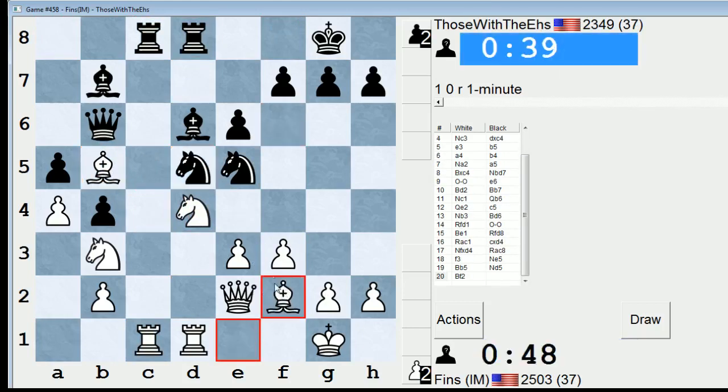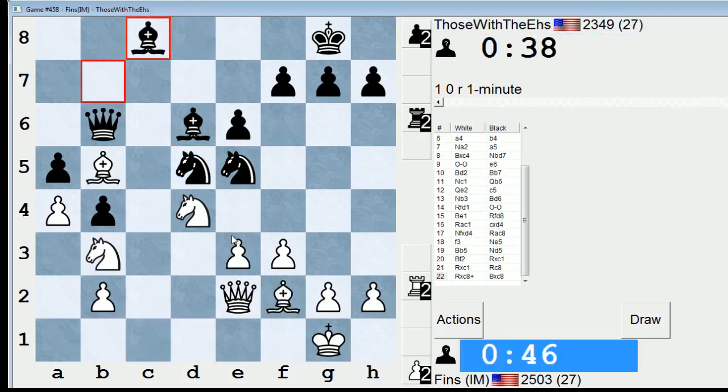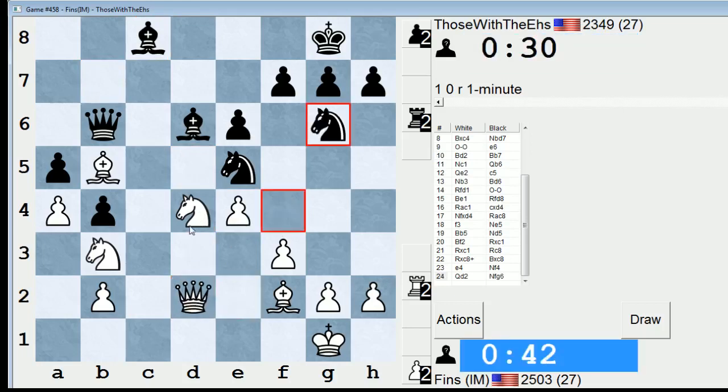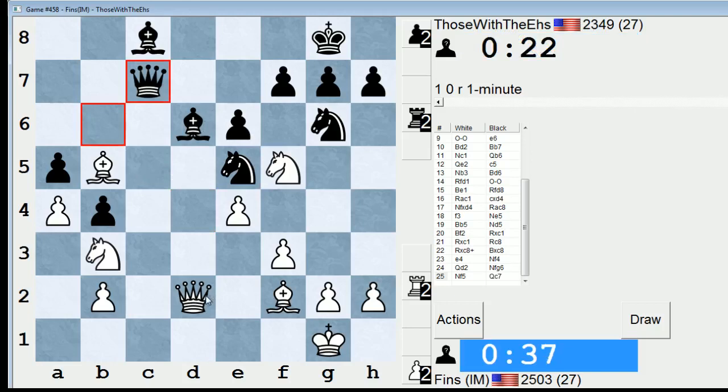I'm going to go Bishop f2 next, and then e4, and open that diagonal up right towards his queen. Check. We can go Knight f4, but I have this move. He's got to watch himself because I'm hitting the knight — there are discoveries on his queen too. This is around about the time they start burning some clock time. This just wins material, does it not? Attacking his queen and the bishop twice — knight and queen. He can't block Bishop c5. So he's just losing material.